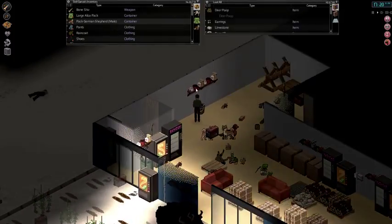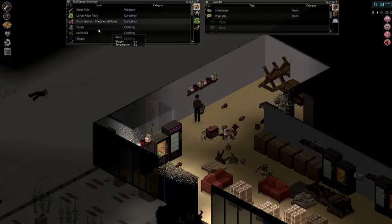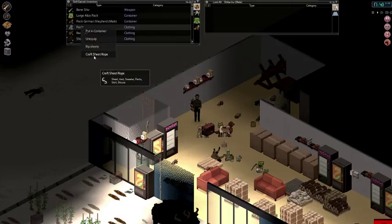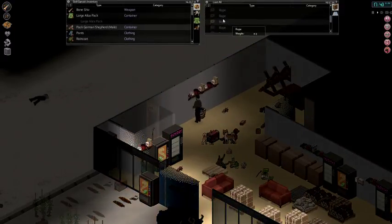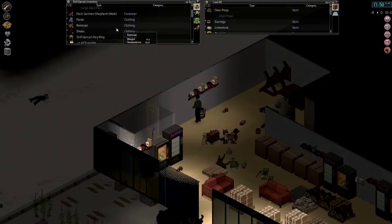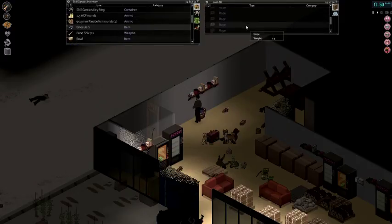To get a herding animal, you need an item of rope. Rope can be gotten by having three items of clothes and turning those three items into sheet rope. Pick up an item of clothing off a zombie, such as a pair of pants, right click on it and you'll have the option to craft a sheet rope. When you have three sheet ropes in your inventory, right click on them and you'll have the option to make a rope. The ingredients are one piece of rope, a pair of binoculars, the dog, and the item of poop from the animal you want.